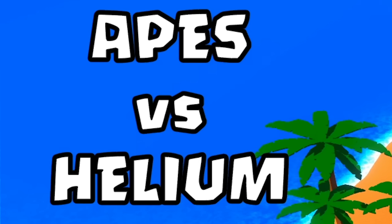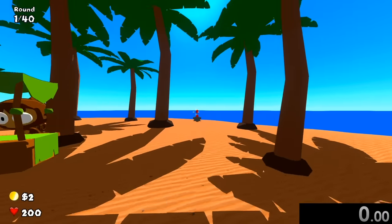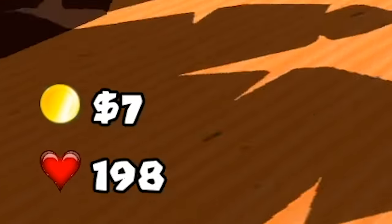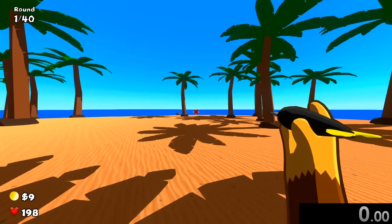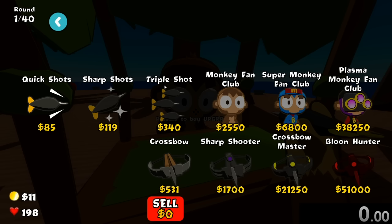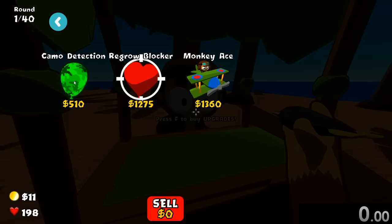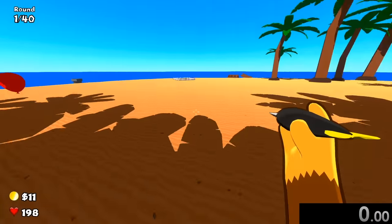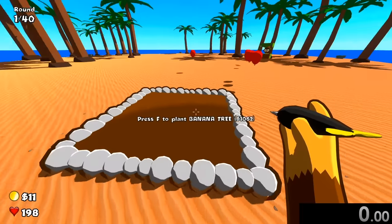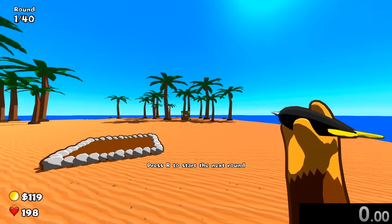Today we're speed running through Apes vs Helium, which is basically a balloons FPS. You have first-person shooting of balloons that come after you — if they hit you, you lose one heart. We also have a shop where you can upgrade your monkey or switch classes completely, support items like camo detection and regrow blocker, a monkey ace, and a banana tree for extra money.